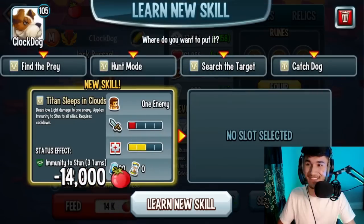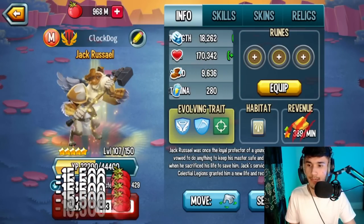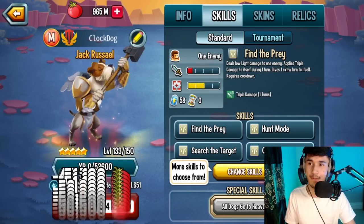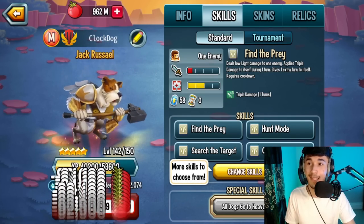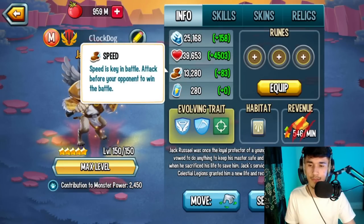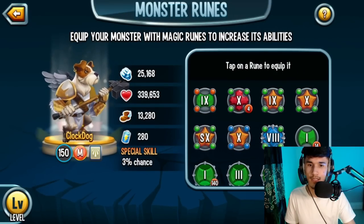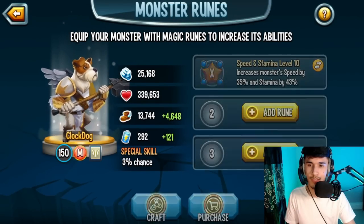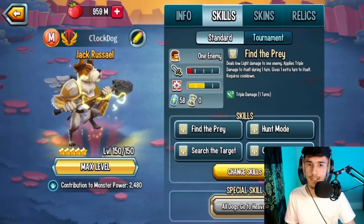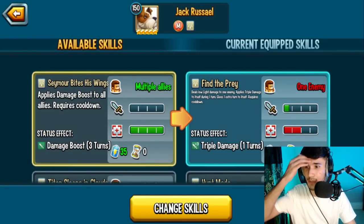We're going to quickly feed it up. There we go - auto skip. This is going to be satisfying just getting it to level 150 like this. It's been a while since I've done this, I remember when I was doing it for my monster reviews. Level 150 just like that. Here are the stats - you can see the traits as well. Not really a huge fan of the traits honestly, but besides that, the runes are really important.